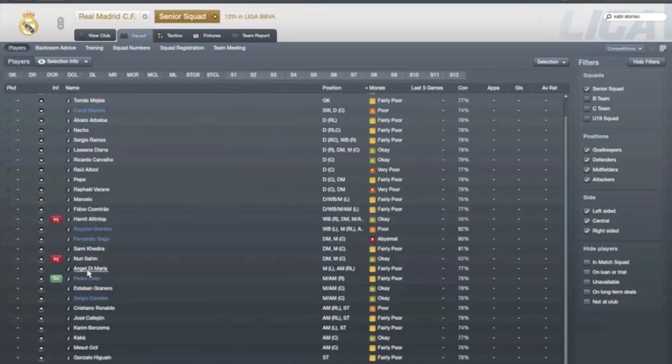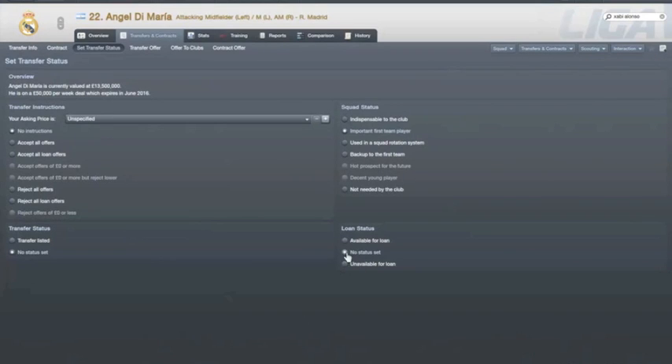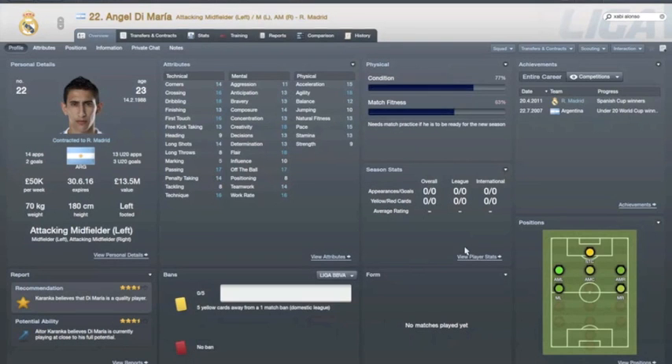So once you've found the player that you want, you want to click on him. There we go, we've got him up there. You want to go into your transfers and tell him he's not needed by the club — this is going to really wind him up. You'd also want to transfer list him.